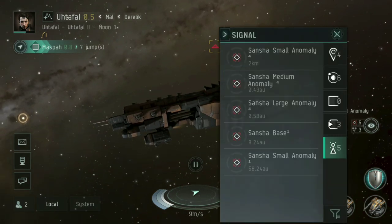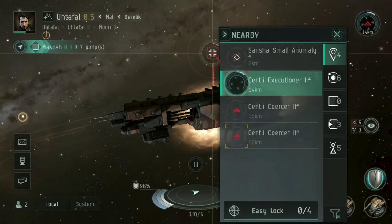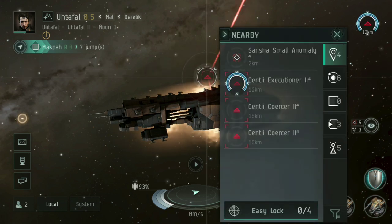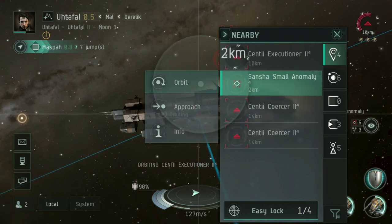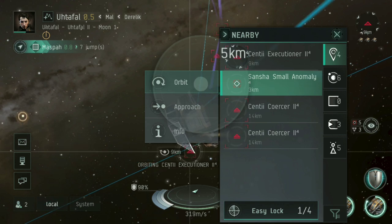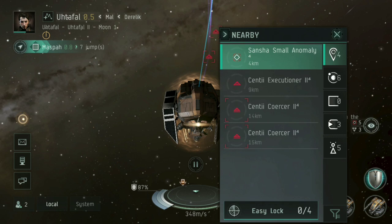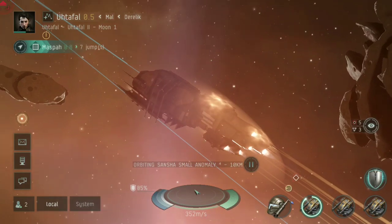Here we are at our anomaly. Going to nearby, I can see the ships. When it comes to orbit, I don't just want to orbit at 500 kilometers — if I hold down on orbit, I get a slider I can move in and out. I want to be orbiting at about eight or nine kilometers in this particular ship, so that's what I'm going to set.